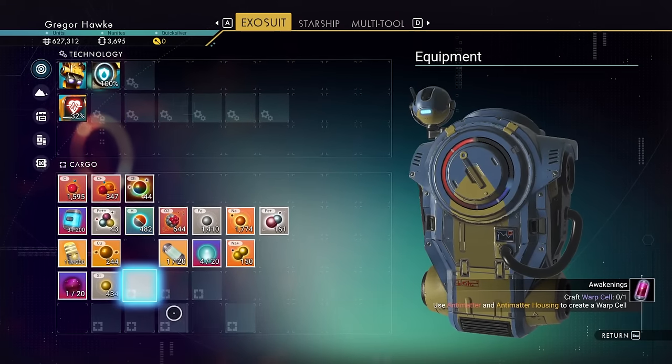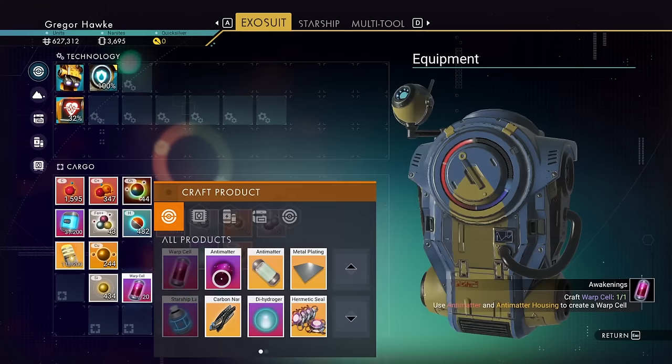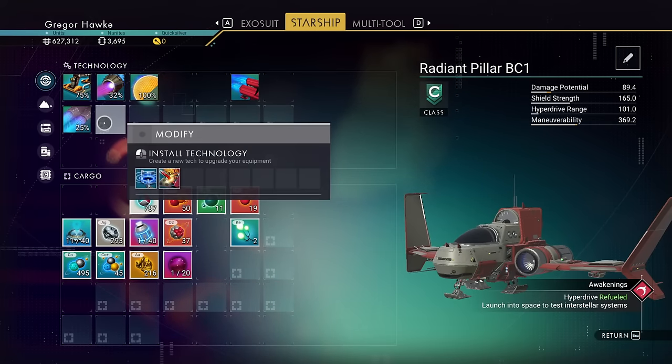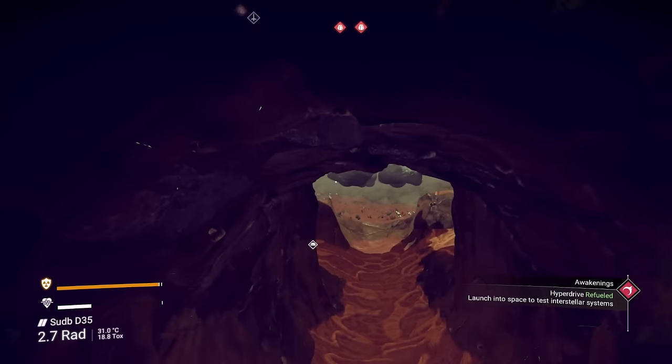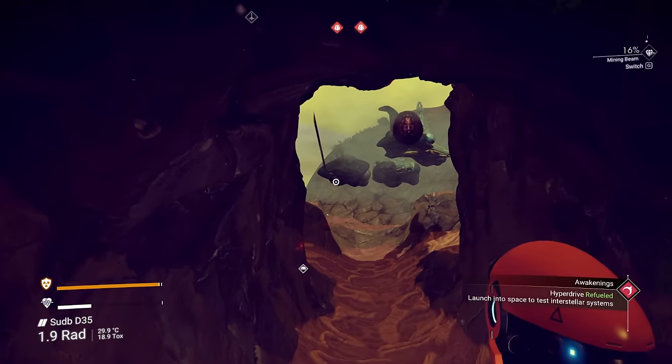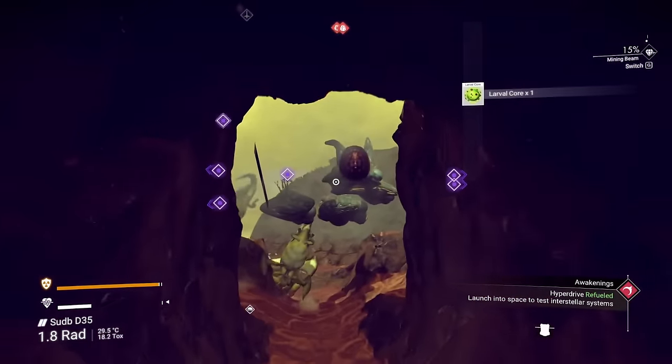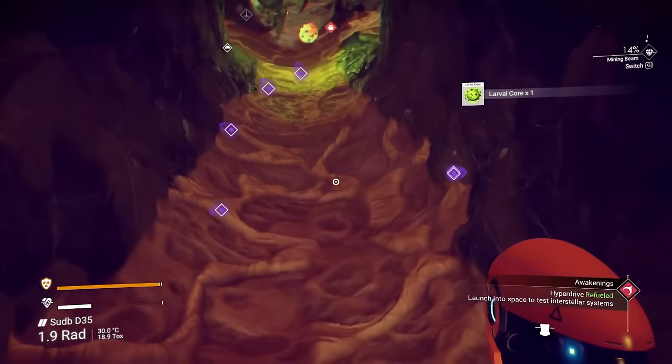Once you have an antimatter as well as an antimatter housing, you can create the warp cell. And once you have one made up, you might as well just stuff it right into your hyperdrive. Now, get yourself down in the hole and pull out your mining laser. What you're going to be doing is shooting those whispering egg sacs and then looting up the larval cores that roll down to you.